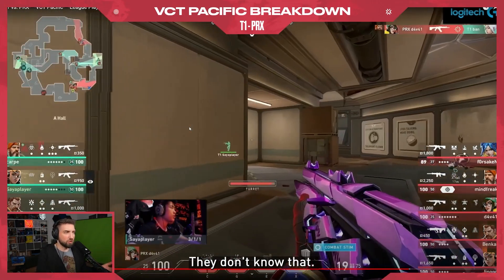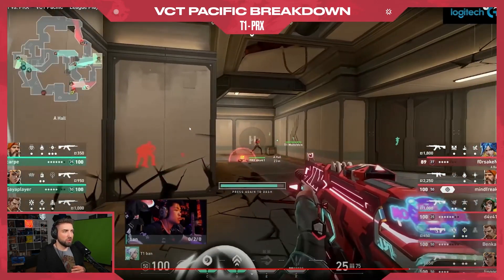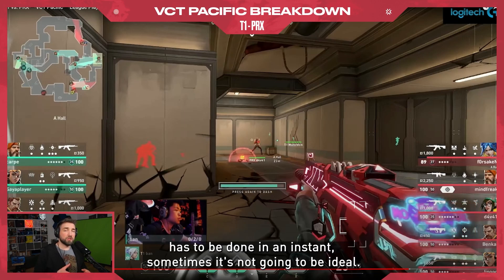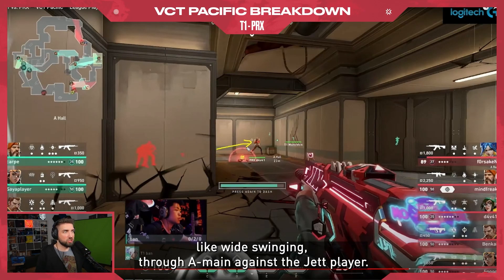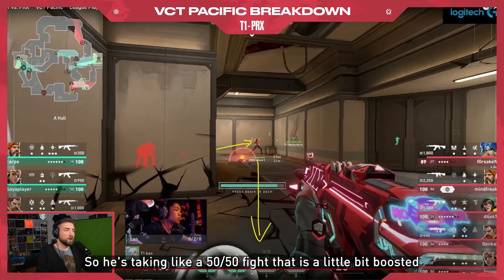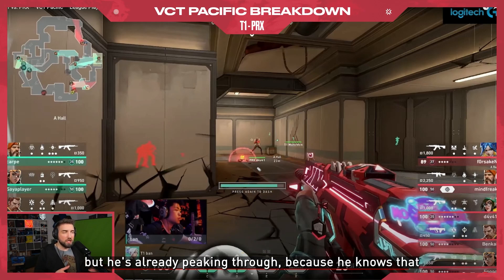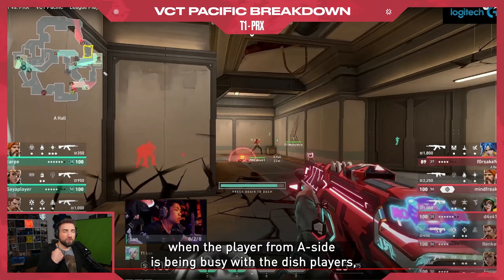Obviously Paper Rex doesn't see through walls — they don't know that — but it puts a little bit of a dent in their plan. When we rewind towards this A side execute, you'll see that only Davai is peeking through this area. In a game like Valorant, when decision making has to be done in an instant, sometimes it's not going to be ideal. Davai is wide swinging through A main against the Jett player, assuming there's only one player here, taking a 50-50 fight that is boosted by the Steam Beacon. There's also a Breach stun supporting him, but he's already peeking because he knows he has to take the gunfight right at this moment when the A side player is busy with the Dish players.